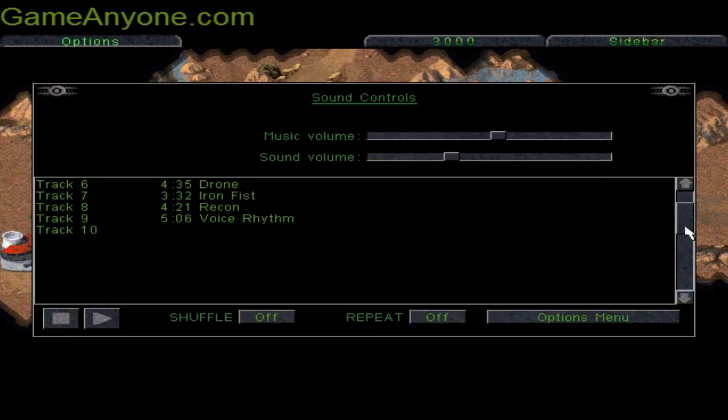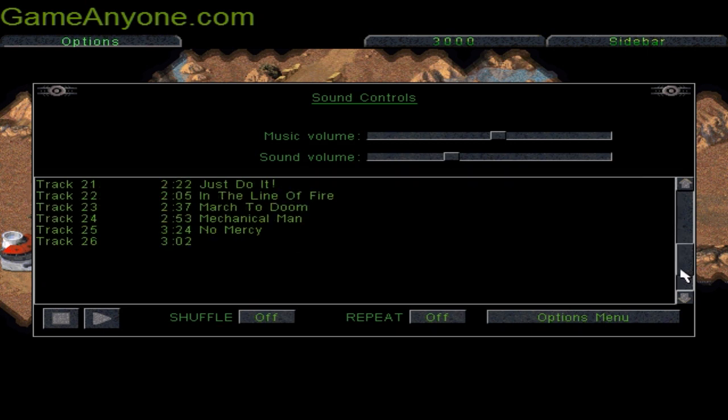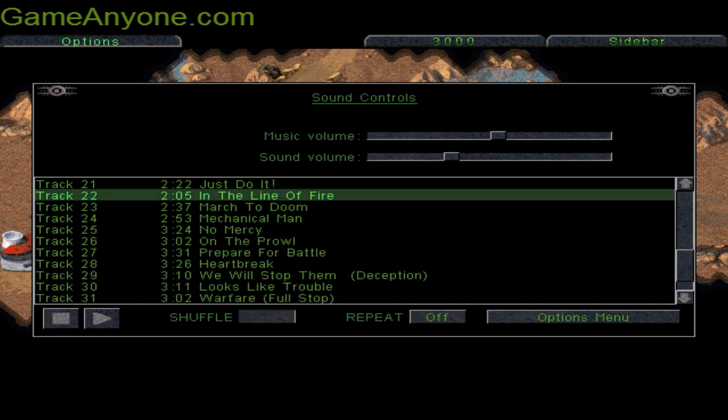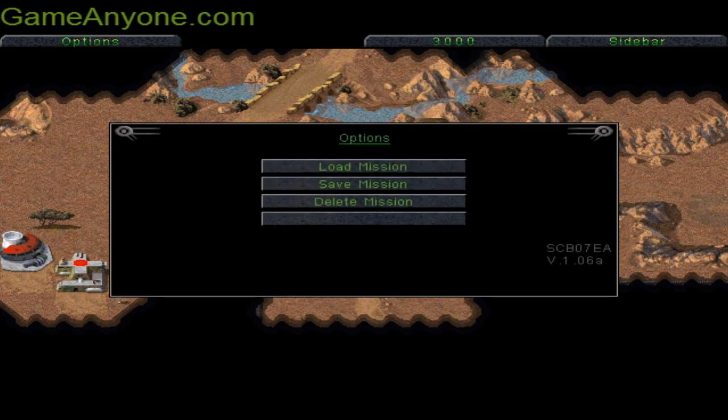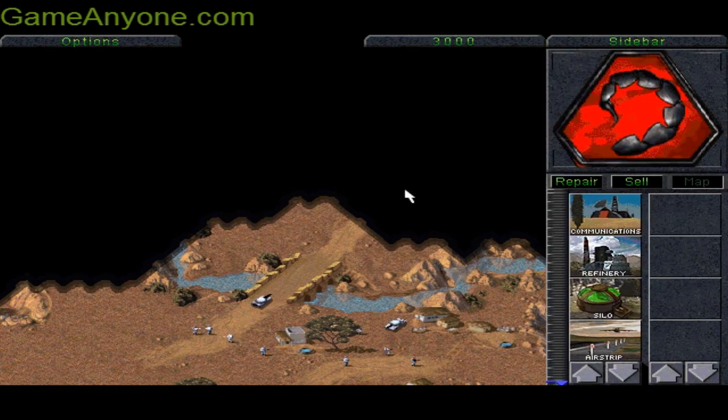It's time for some more action and for another track. Let's take in the line of fire with shuffle on. We need all these flamethrowers and we will take this tank here.